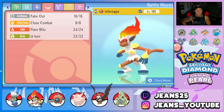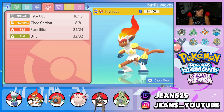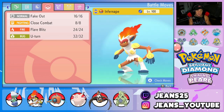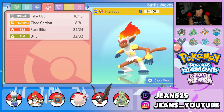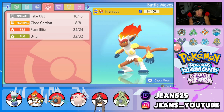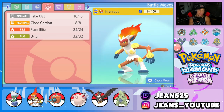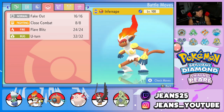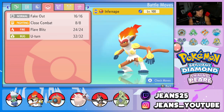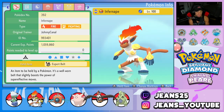Second Pokemon on the squad is Infernape, which pairs up with Roserade really well due to Fake Out. I can lead Infernape, lead Roserade, fake out a Pokemon, and put the other one to sleep — or just do big damage with Roserade. Either option works out really well. Infernape also has Close Combat, Flare Blitz for STAB, and U-Turn for pivoting. Its item is Expert Ball.